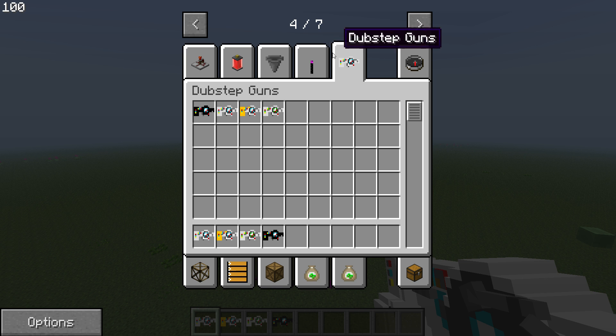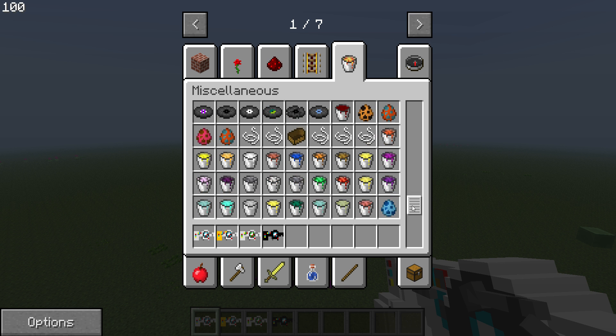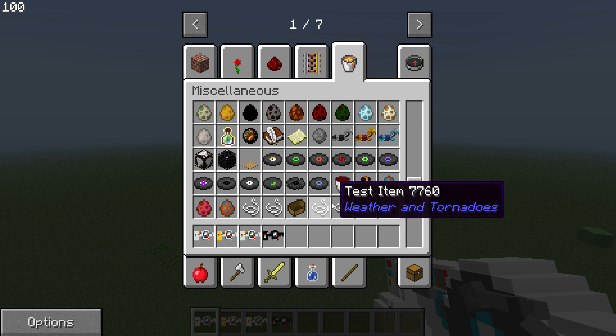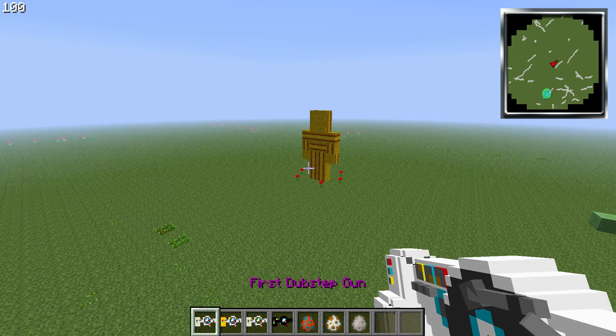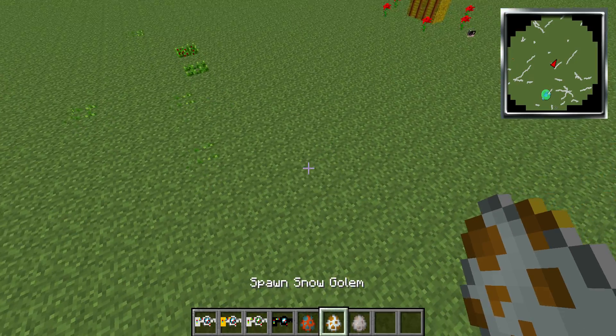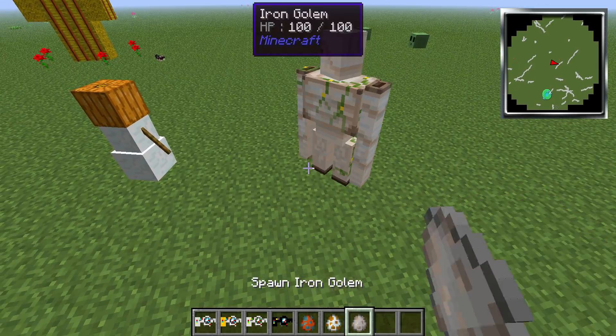These are really cool. They also fixed the mob eggs, which I can show you right now. They fixed a few of them - they fixed the snowman and they fixed the iron golem. They weren't enabled and you couldn't spawn them in. There you go, there's him. There's him.